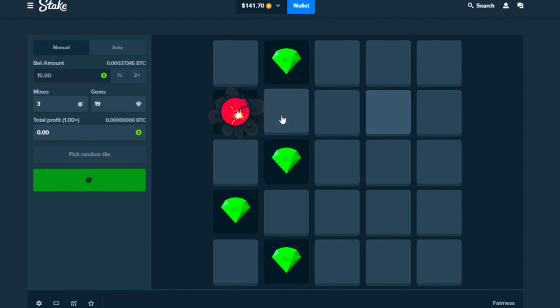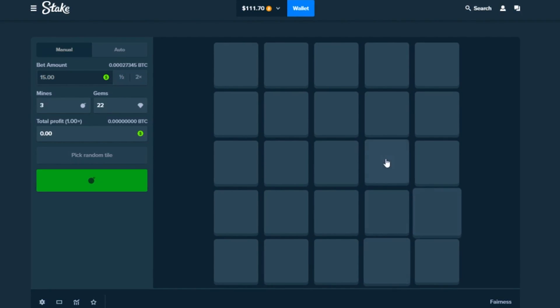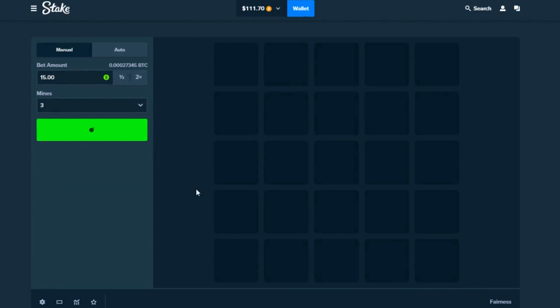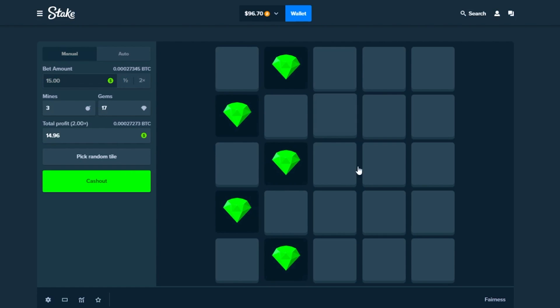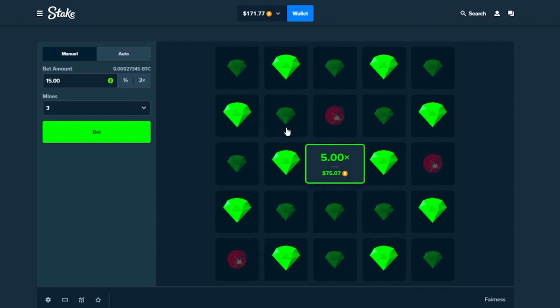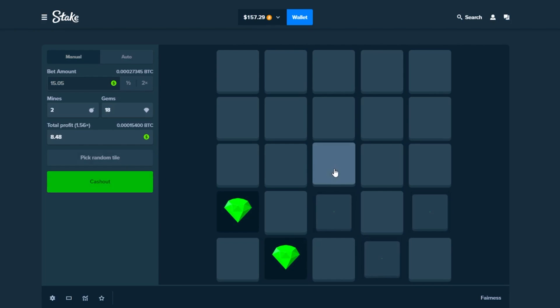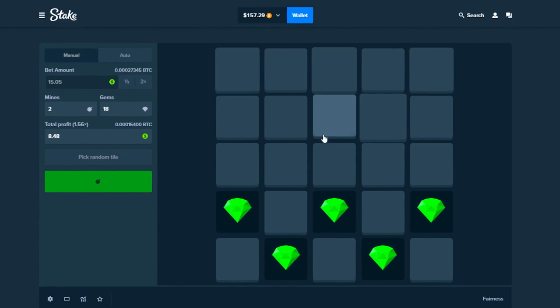Quite a video, to say the least. It's always on the last one too. Try that again — there's a bomb there. One — nice. This one — nice. $60 profit, $171. All right, let's change to two mines — seems like the three mine strat is incredibly risky.